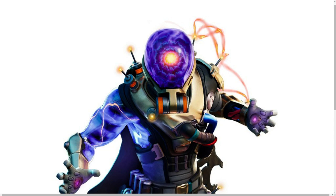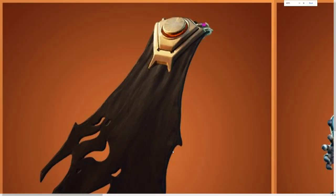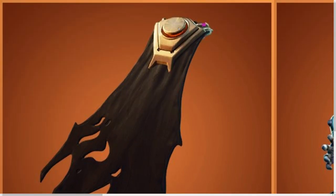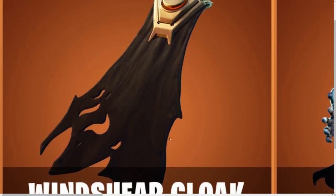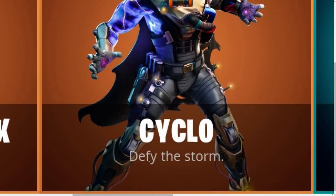Let's check these out. Some files were leaked as if they are new skins, but I don't think they are — we've seen those before. Anyway, we have the cloak which is going to be called the Wind Shear Cloak, and it says 'wherever the wind blows.' It's going to be part of the new set with this new skin, which is going to be called 'The Cycle,' and it says 'defy the storm.'